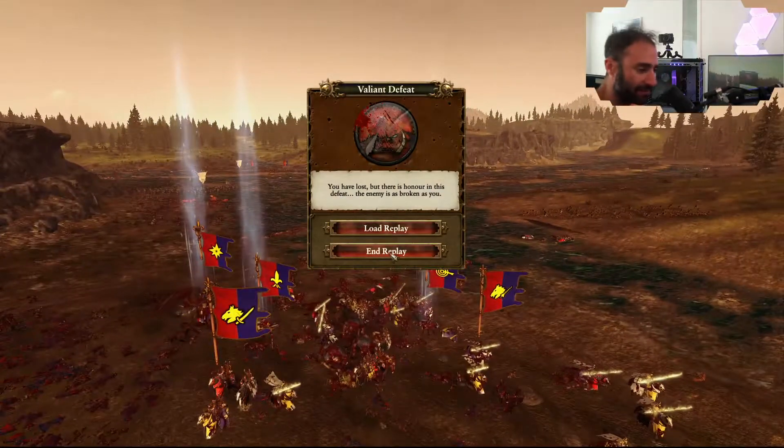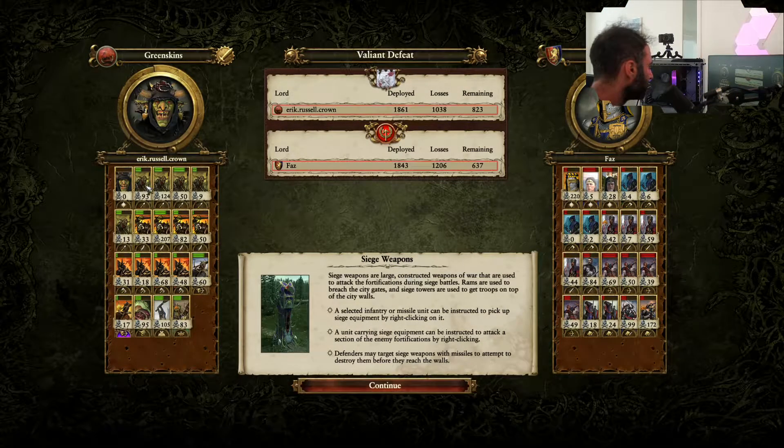It's a valiant defeat — very nasty, but well played by Bretonnia. So let's go see what happened with the unit kill counts. Funnily enough, Goblin Spears with 124 kills and 93 on the other unit — I'm going to guess they went against the Peasants. Looking at Bretonnia, they did a great job with their Grail Knights, Questing Knights, and Albrecht, getting a lot of high-quality kills for their side.